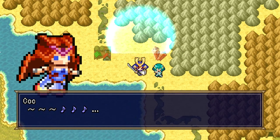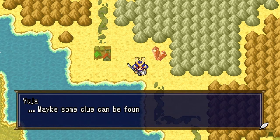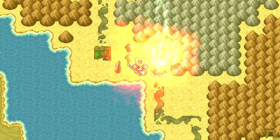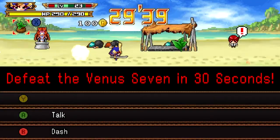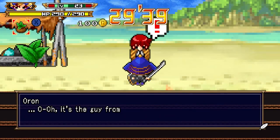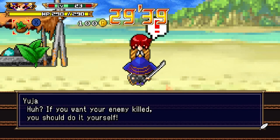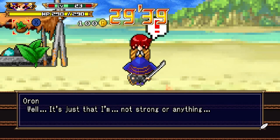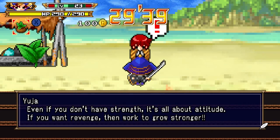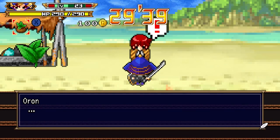We should probably find some way to get through that. Let's go see if Oren knows anything about this. We tried that once — she kind of killed us. You should... that's mean. Also, you don't rely on your friends.